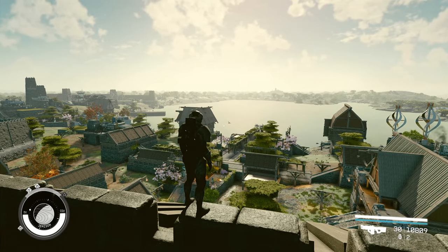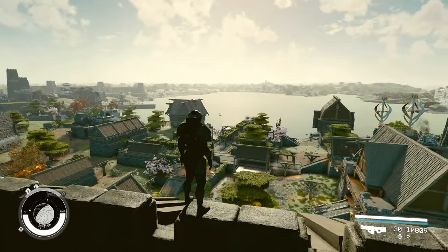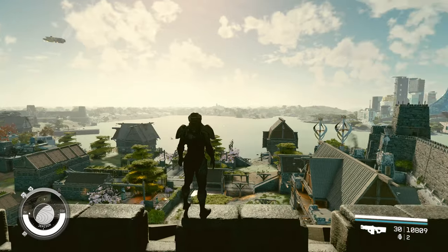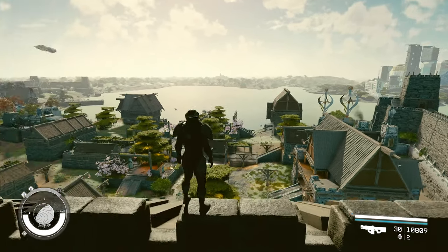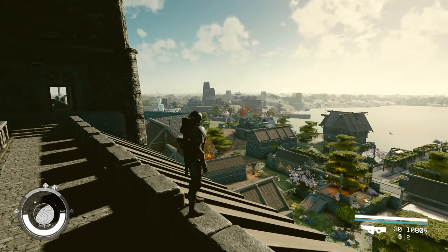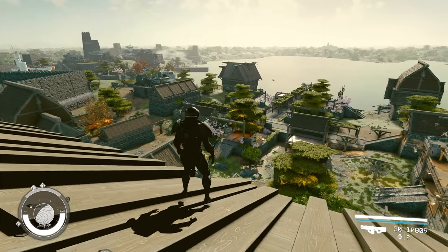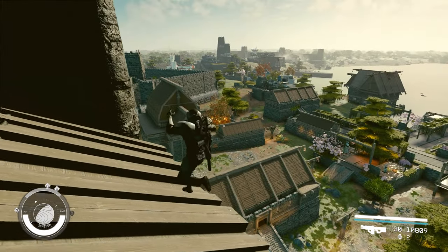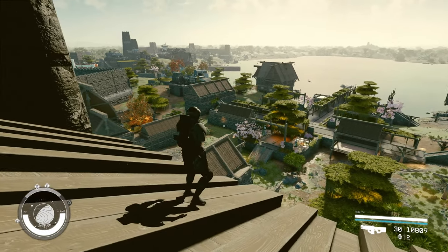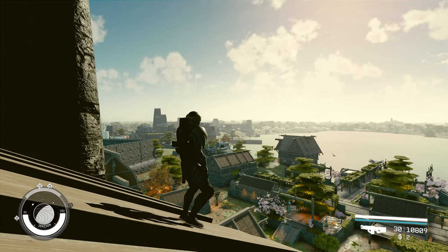Hello everyone, welcome back to another video. Today I have something special, something big, something massive - it is my outpost here across New Atlantis. I basically put three outposts next to each other along the shoreline right across the river in New Atlantis. Every one of them is a different theme. We are here right now on the first one, there's another one in the center, and a final one all the way back at the very end.